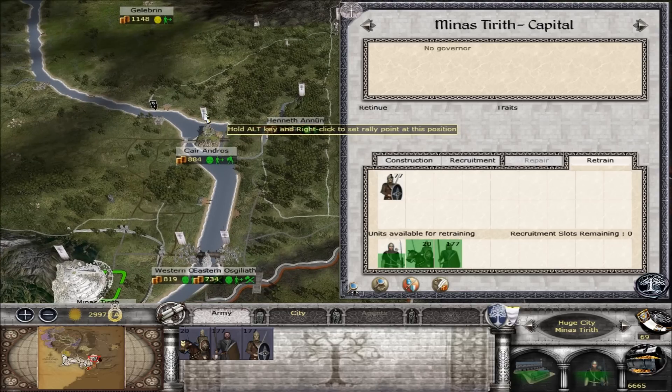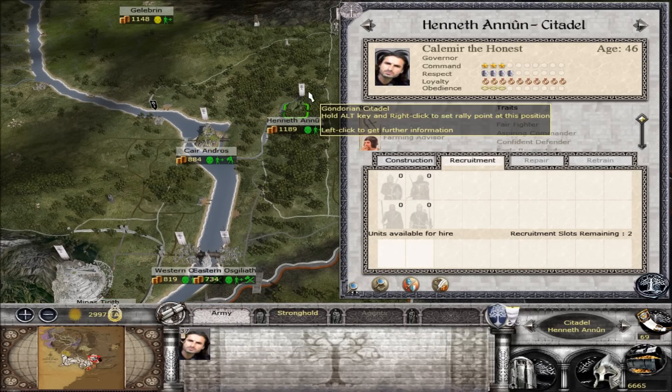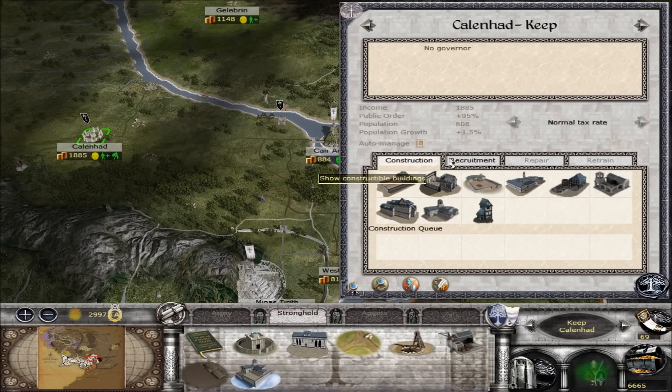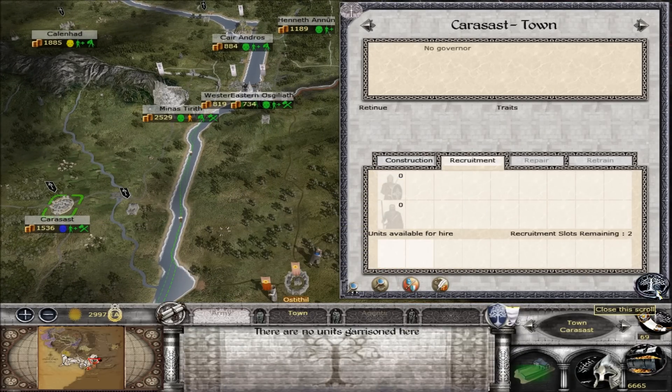These guys are training, let's leave them alone for now. These guys can't move any further - all these movement pools are used up. Kalenhod - can we recruit anything back here? Still recruiting. And Karasast - nothing.